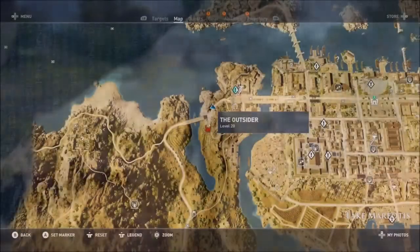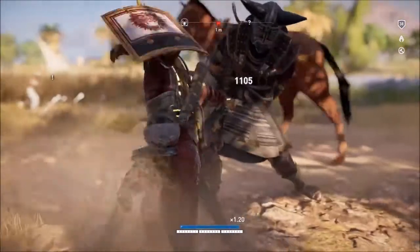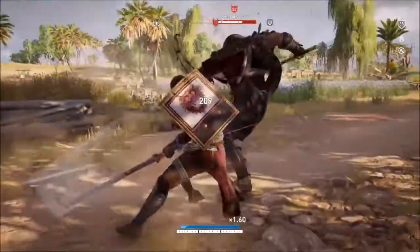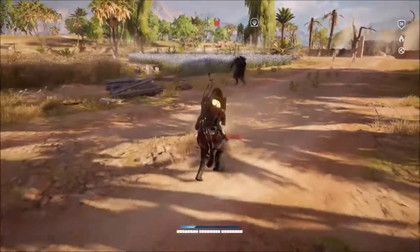The lowest level Phylax in the game are level 20 and the highest are level 40, so what this means is that in order to obtain the black hood outfit you have to be pretty close to max level in order to take out the hardest ones towards the end of the quest.